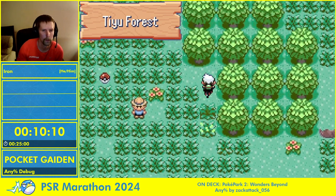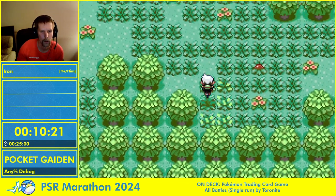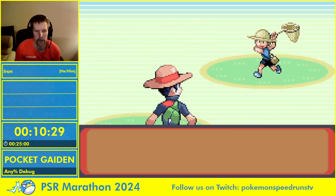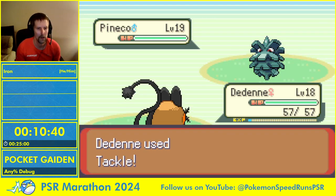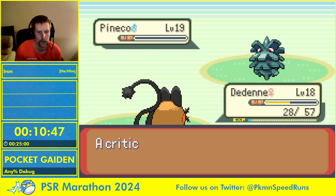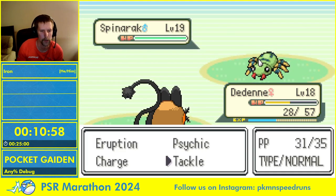I'm going to stay on foot here because it's a little faster than dealing with the Mach Bike. Should be repelling. This next area has some tricky movement — I'll play it really safe. I messed that up, but there is a way to do that movement where you go down and up quickly. I'm not sure how my Eruption PP is, and Spinarak is fine — don't need to worry about that one.